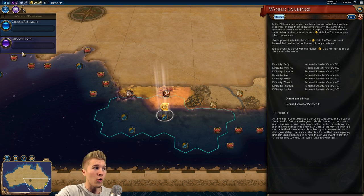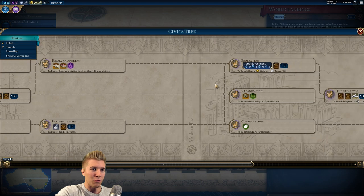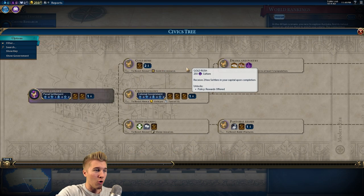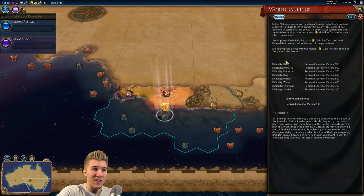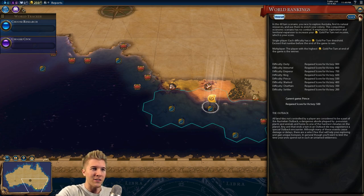We're specifically going to look for gold. Gold is big in this scenario. The civic tree has been revamped for this gameplay — gold rush is huge. We need to find gold ore, which is going to give us a ton of gold yield on the map. It's usually going to be somewhere in the middle of the outback. The only way to get settlers is through the civic tree, so you can't just load up the map with settlers. We really need to explore and think carefully about where we're going to place cities.